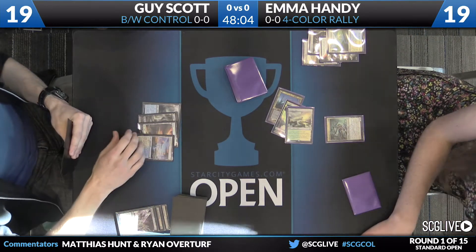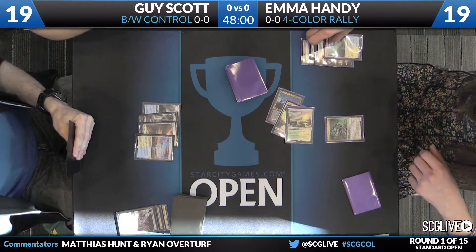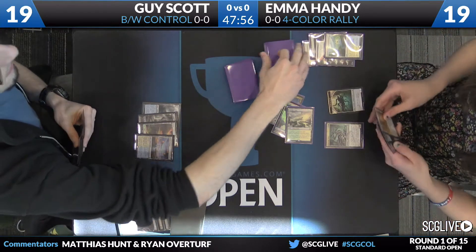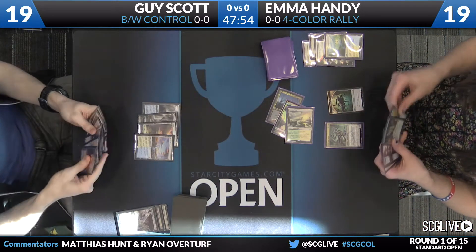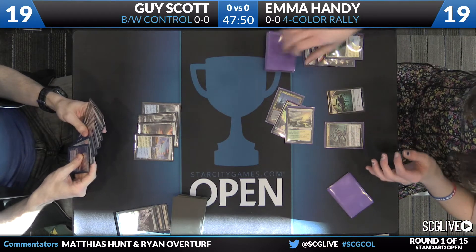Catacomb Sifter is actually just a creature with a very good rate. This is really the only deck that plays it, but it's a card that's just fine as a green-black card. If it weren't for four-color mana bases, you might actually see it in more decks. It's a 3/4 for three if you add up all the pieces — it also accelerates your mana and scryes.